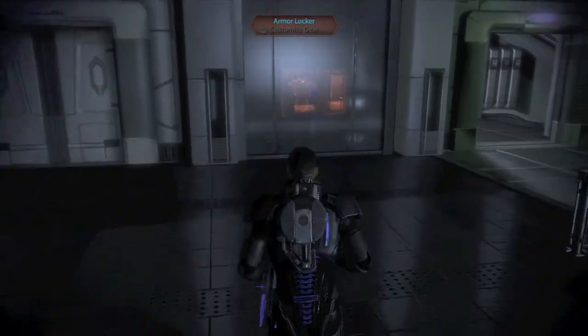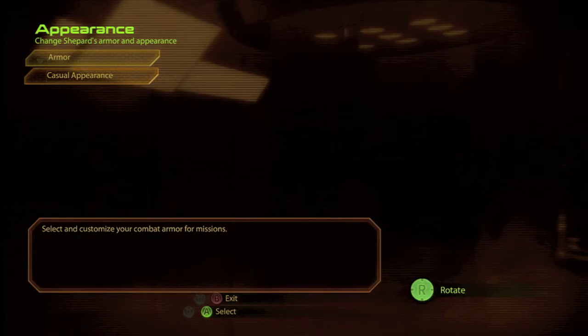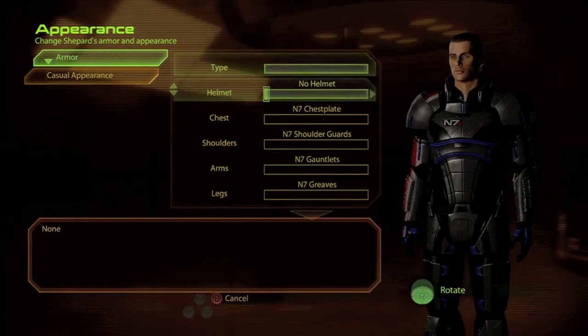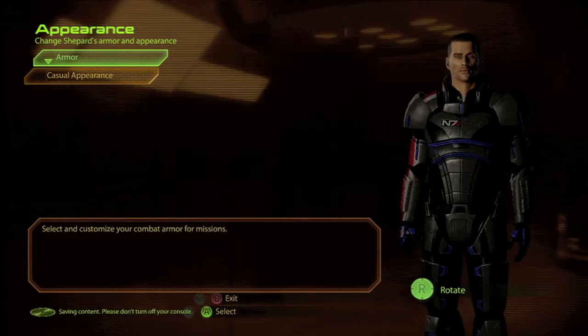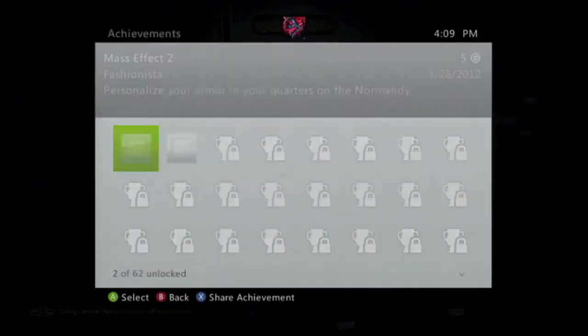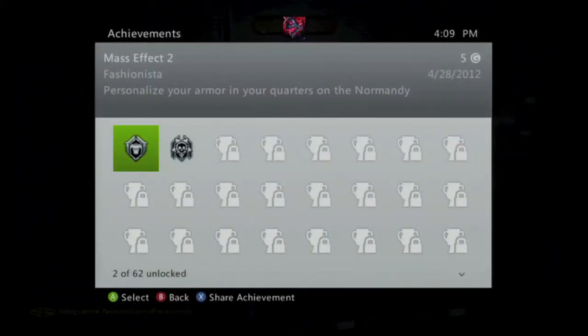You can get this when you land on the Cerberus base. What you want to do is head over to the armor locker and just customize material, or any value. And once you exit, you should get the achievement for 5 gamerscore. And that's all there is to it.